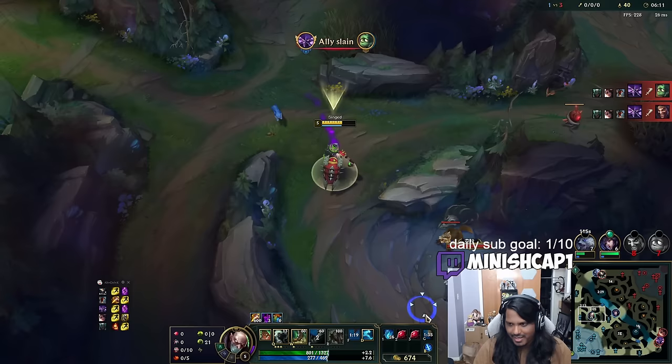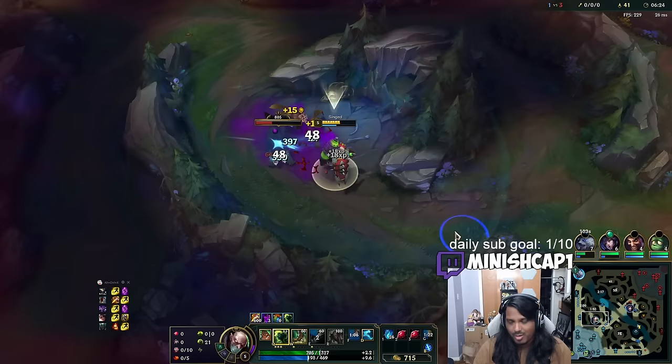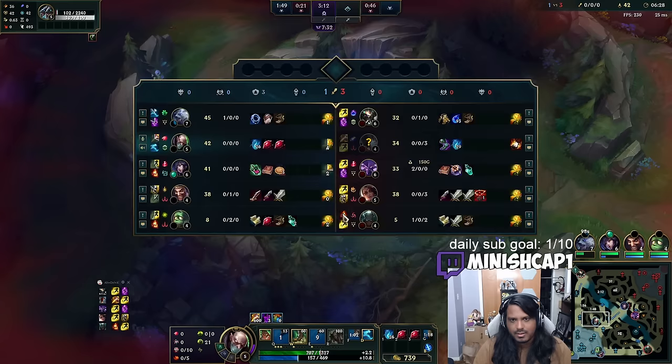If you're not ganking, you should be farming. If you're not farming, you should be ganking. I've been farming quite heavily this game. Double Gold Castle is a little rough, but I got grubs for my team — that's definitely not a bad thing. They haven't gotten dragon yet, though they probably will, but that's whatever.